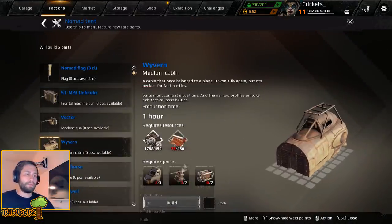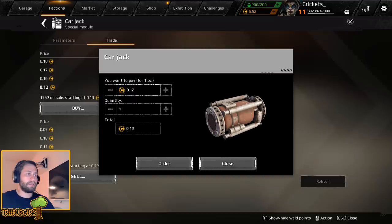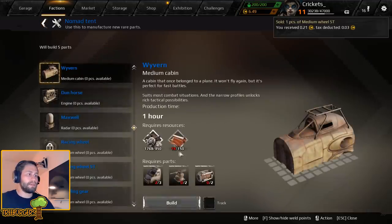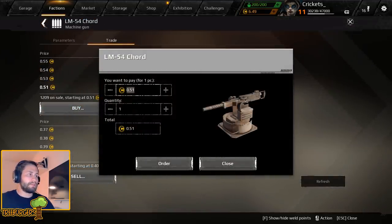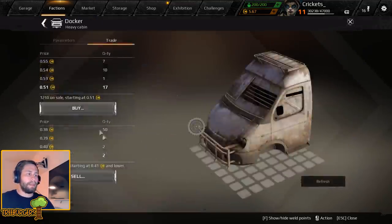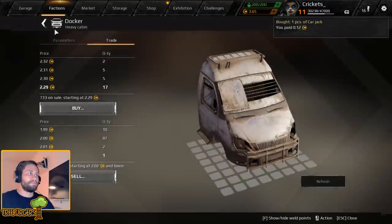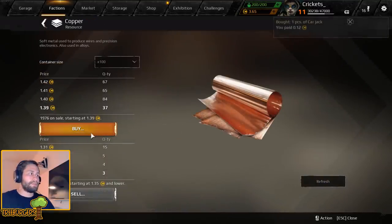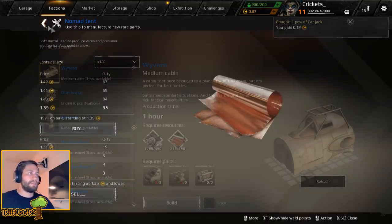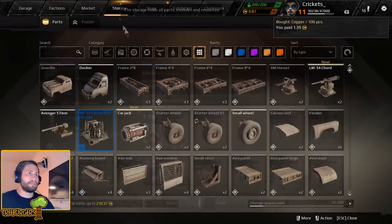Let's see what we actually need - we need one or more of those, we need two cords and we need two carjacks. Let's start out by buying the carjacks - two of those, there we go. Get ourselves two cords as well, put a buy order up for that. And lastly let's go buy a docker - boom, nice. Now we just need some cover and we have just exactly enough for the last of the stuff we need.